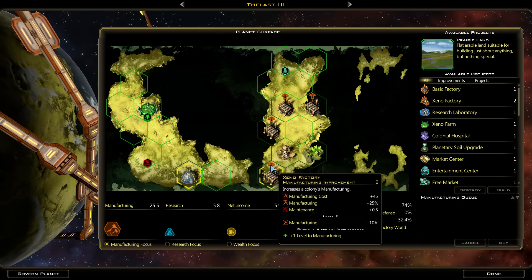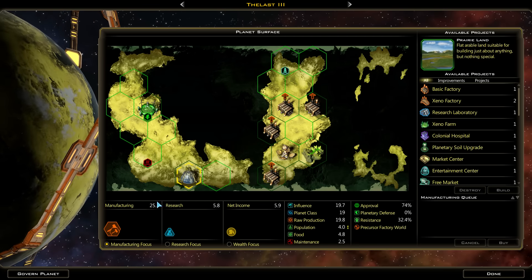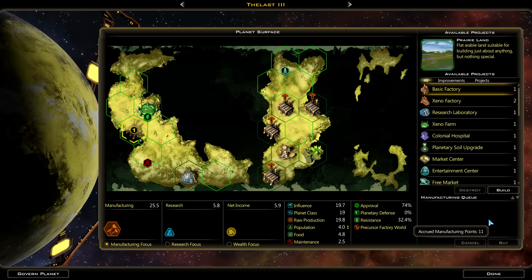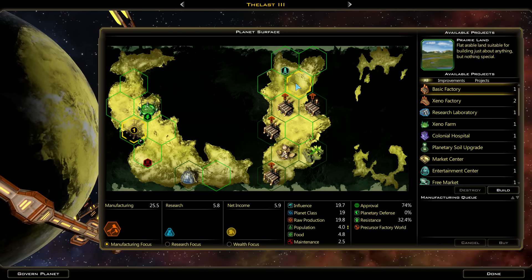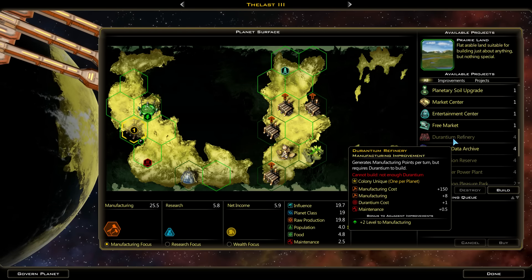The Last has finished all of its manufactories already. I should cycle through the planets - I haven't done that in a while. We got 25 manufacturing per turn right now and these things only cost a little bit. Looks like we do have accrued 11 manufacturing points, so those will get roped into the next thing that we do. No Durantium to build a Durantium refinery here.